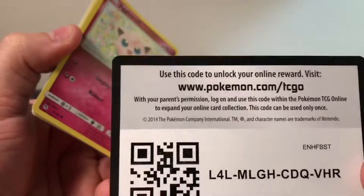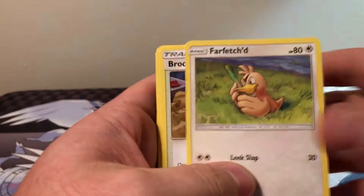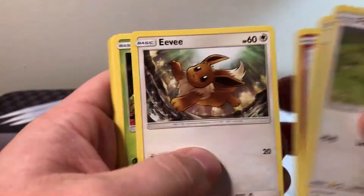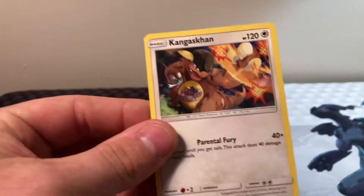Last pack — come on, give us something good please. We're going to slow roll the last one. I don't see anything. Farfetch'd, Brock's, Pewter City Gym, Chansey, Jigglypuff, Eevee, Caterpie, Paris, Ekans, Pewter City Gym, and a Kangaskhan.